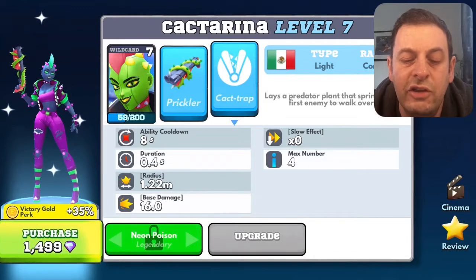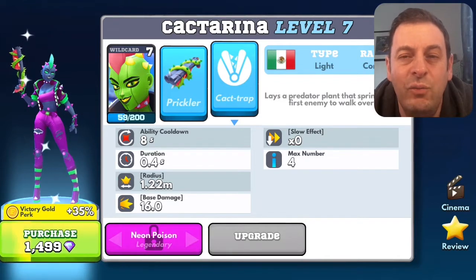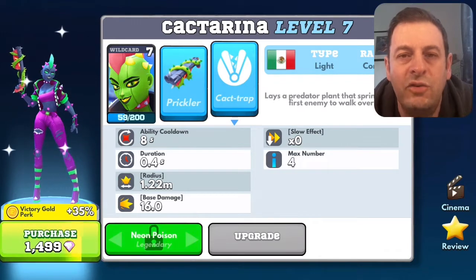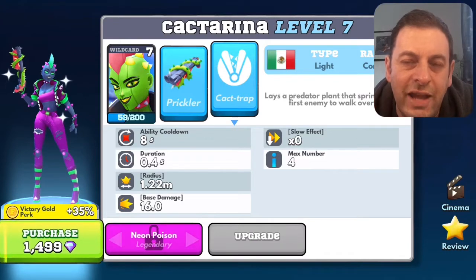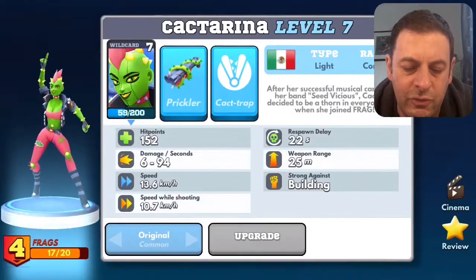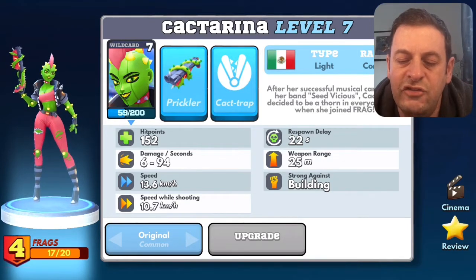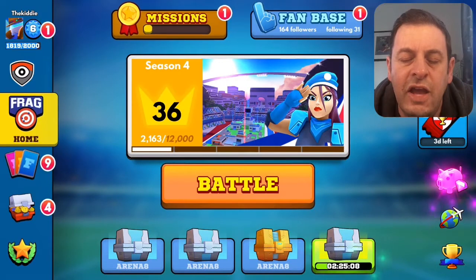If you keep dropping those traps you will trap people in them, and that is where her skill lies. In terms of tier — out of one to five with one being a must-have — I'd probably put her at three, possibly four. There are better ones out there, but like all cards, if you can adapt your style to her main skill she can fit into most teams. Her lore says after a successful musical career with her band C Vicious, Cactarina decided to be a thorn in everybody's side when she joined Frag.